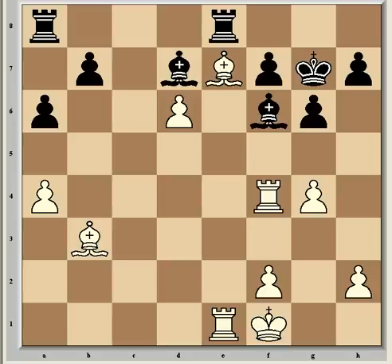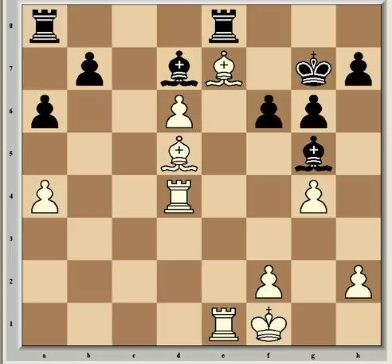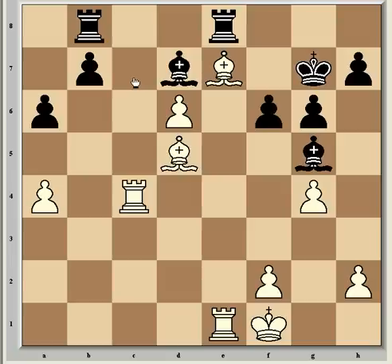So f6, now bishop d5, threatening to take on b7. So rook ab8, and now the killer blow: rook c4, with a rook on the 7th rank coming next to polish black off.